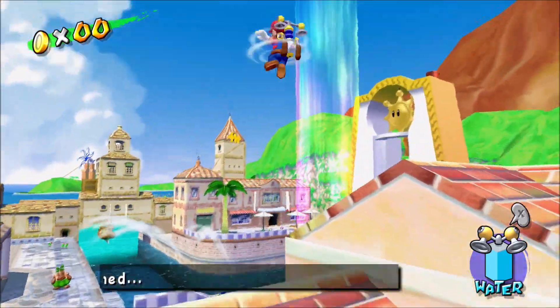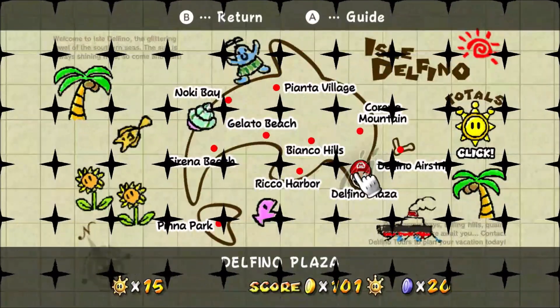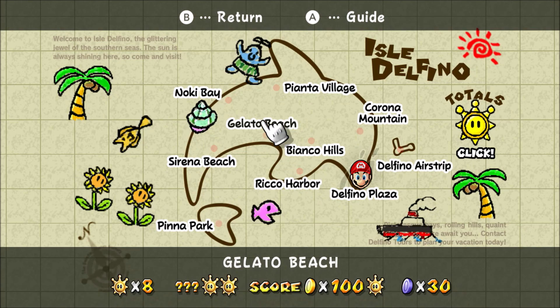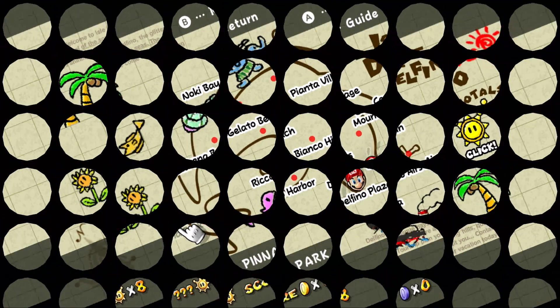Alright, hello everyone, welcome back to my Let's Play Super Mario Sunshine. Last episode we got all the blue coins in Gelato Beach, and now today we're going to be heading off to the next level, which is... Peanut Park.